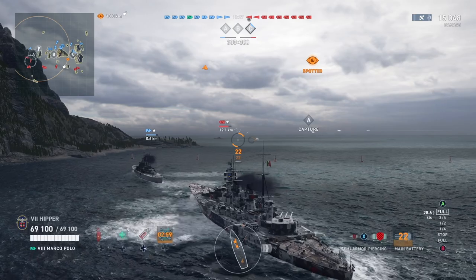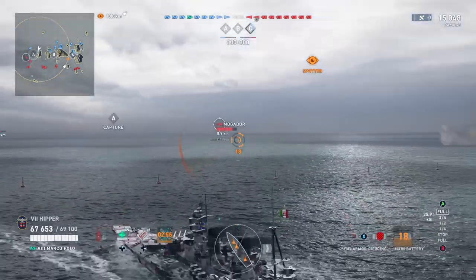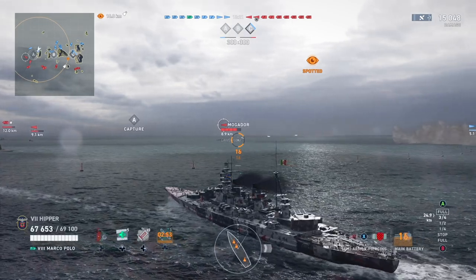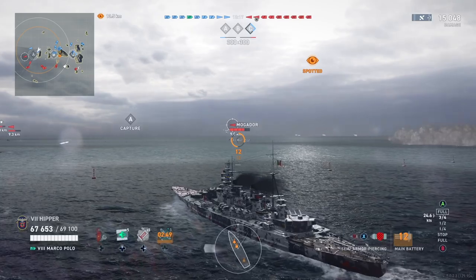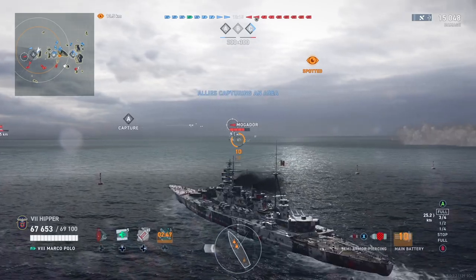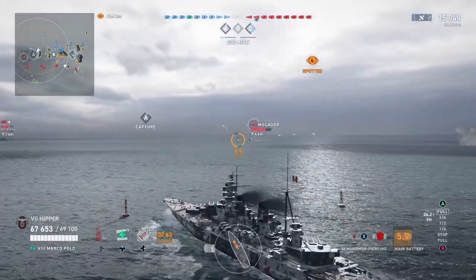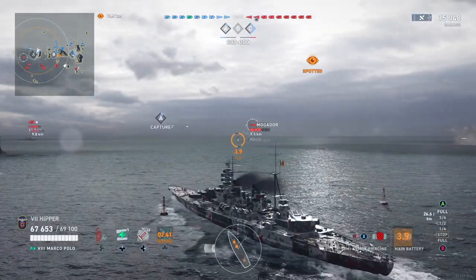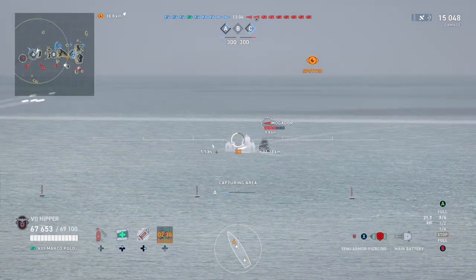In this game we are moving in right off the bat because we have a Mogador division that we have to split up and send somewhere else. I would love to have sonar on the ship because it would allow me to be even more aggressive against destroyers. The SAP shells are excellent against destroyers and they really hurt, especially if you can get them broadside.